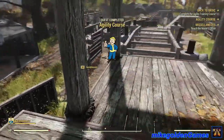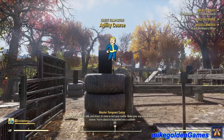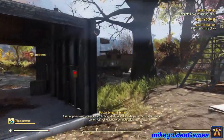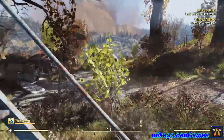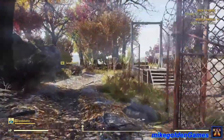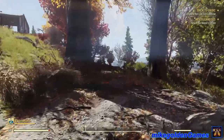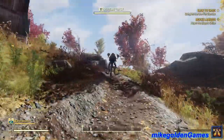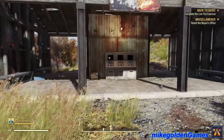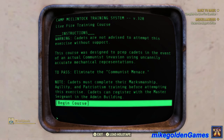Prepare for some advanced level stuff. Now that you can walk, talk, and shoot, it's time to test your mettle. Make your way over to the live fire course. This course was designed to prep cadets in the event of an actual communist invasion using uncannily accurate mechanical representations. Eliminate the communist menace. We did the marksmanship and agility already — let's hit the terminal. Live fire: all cadets should grab their favorite firearms and proceed to the training site.